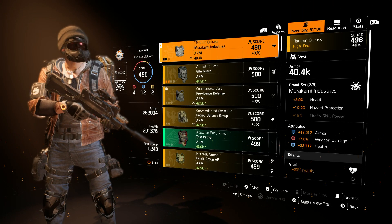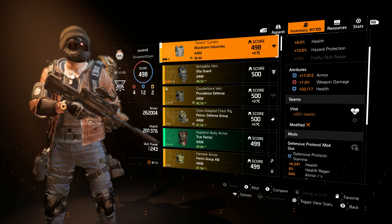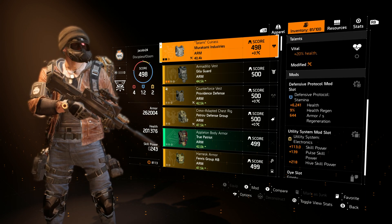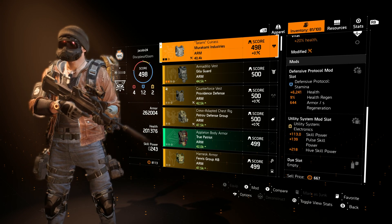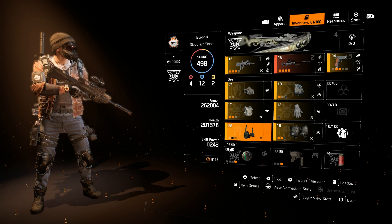Next is the chest piece, which is Murakami Industries: 17,000 armor, 7% weapon damage, and 22,000 health. Vital is modified for 20% extra health. There's a defense stamina mod with 6,000 health, 90% health regen, and 644 armor regeneration. Then a utility system mod with skill power, pulse skill power, and high skill power — that's on there mainly if I reuse those skills.